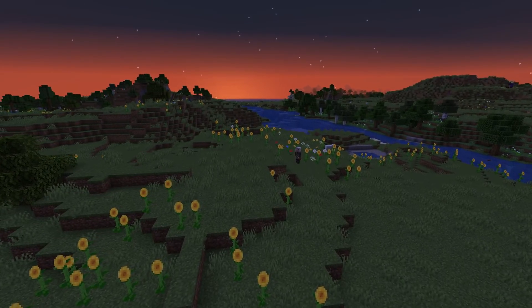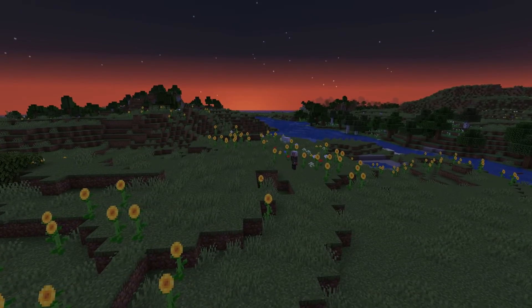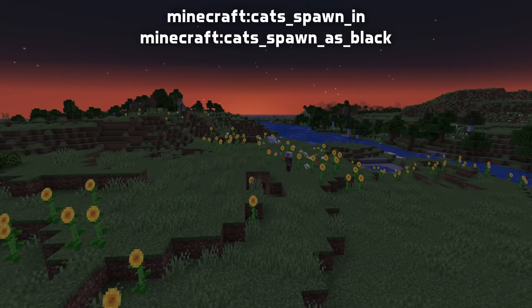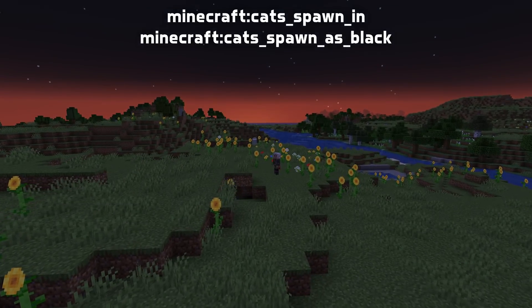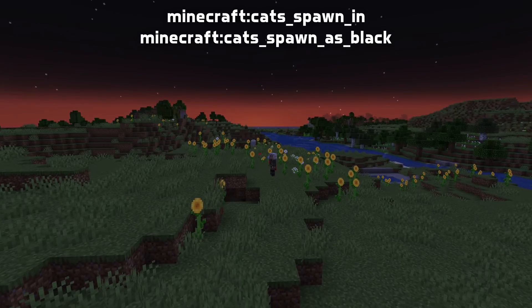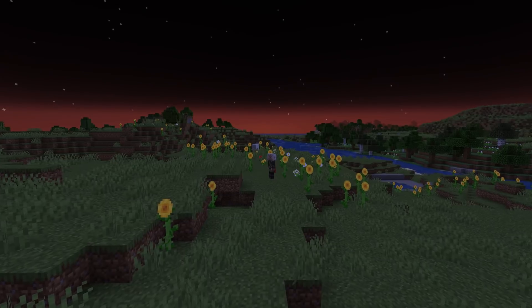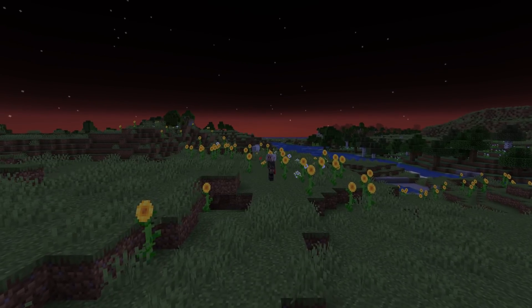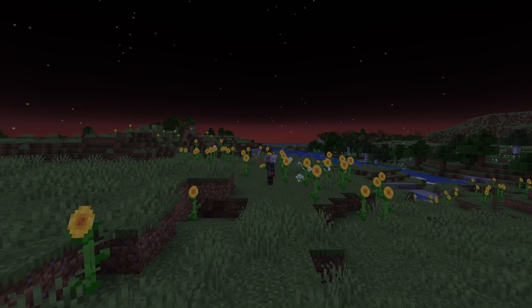Structure tags have moved from configured structure feature to structure — we'll talk more about this in the custom world news later. There are also two new structure tags, cats spawn in and cats spawn as black, both controlling the cat spawning and both containing only witch huts by default. There are also new tag types for world presets and flat world presets, which we'll talk more about later when we discuss custom world presets.